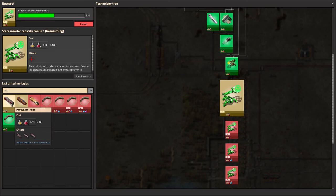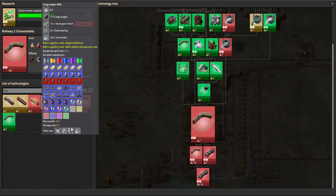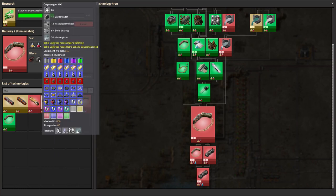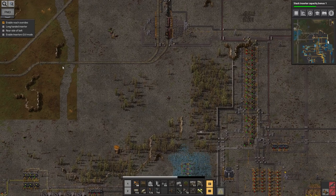Unfortunately as is usually the case with Angel Bob's, there's not very much descriptive text. There's nothing telling me what Railway 2 gets me — I just happen to believe it gets me bigger cargo wagons. Storage size 60 versus storage size 40. So it's 50% bigger. It's not an enormous difference but it's worth having.